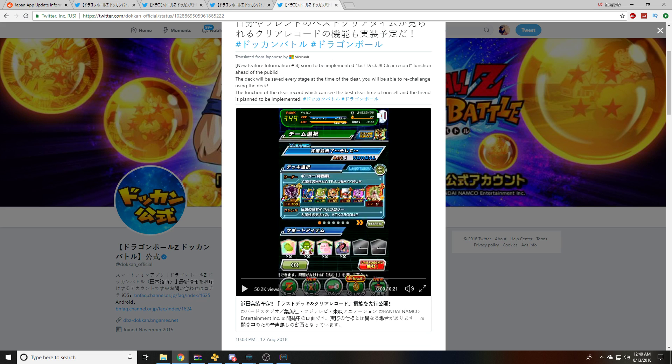The deck will be saved every stage at the time of the clear, and you'll be able to re-challenge using that deck. I guess it's good because you can keep using the same friend, which is a good idea. I think this is especially useful if you can use this from stage to stage — say you take on Boss Rush, find a friend there, and can go to an actual Dokkan event and still use the same friend because it saved it. Especially for those harder-to-find leaders — if you find them once, there's a good chance you might not see them again, even with the new update to the friend system.